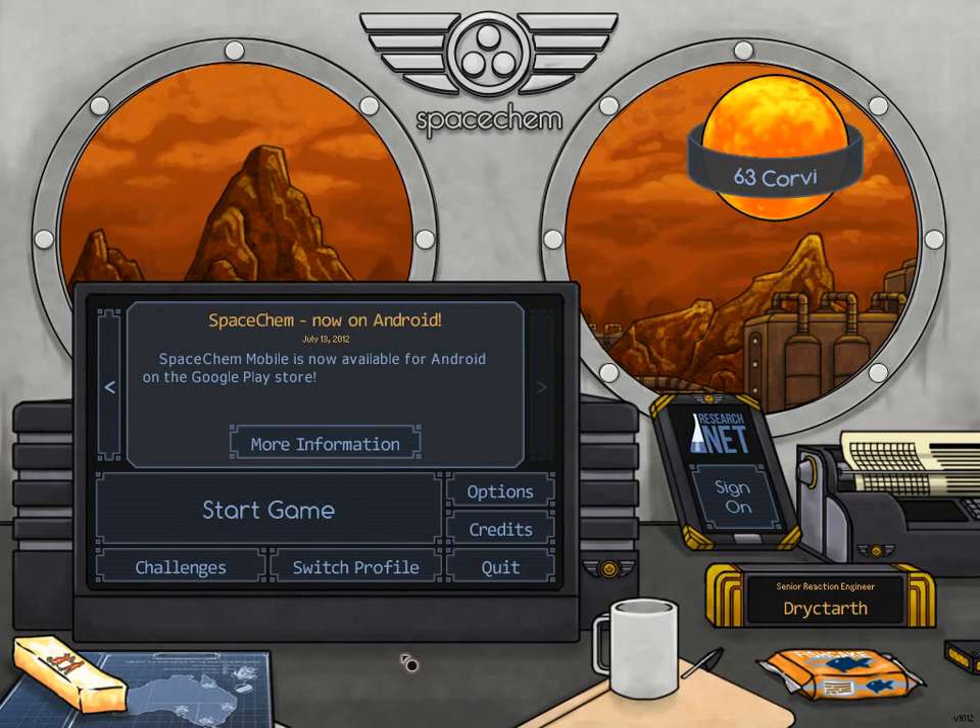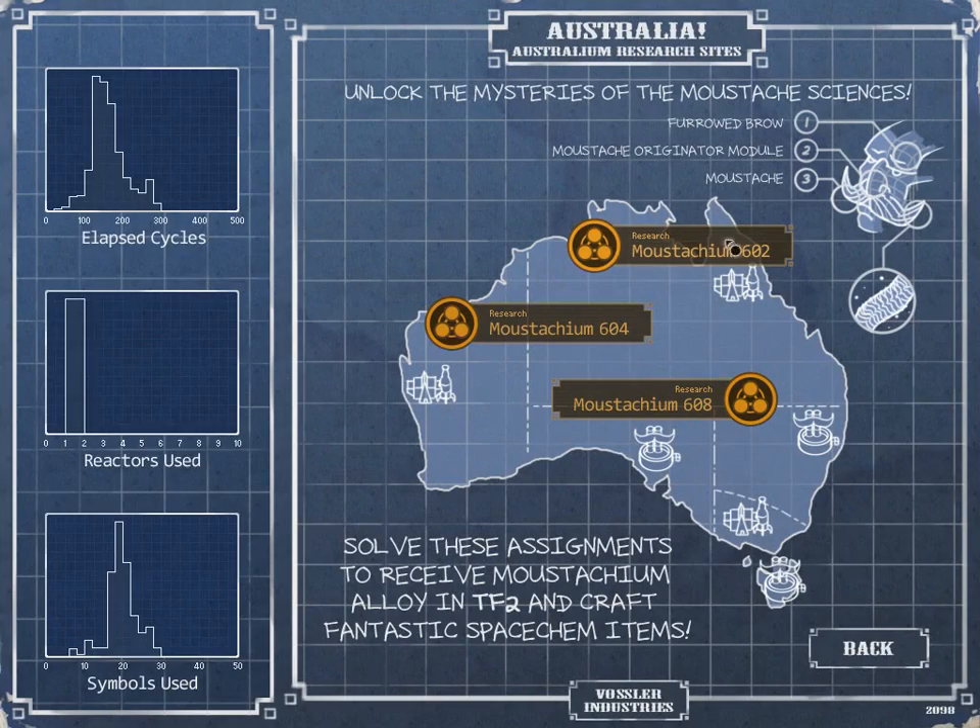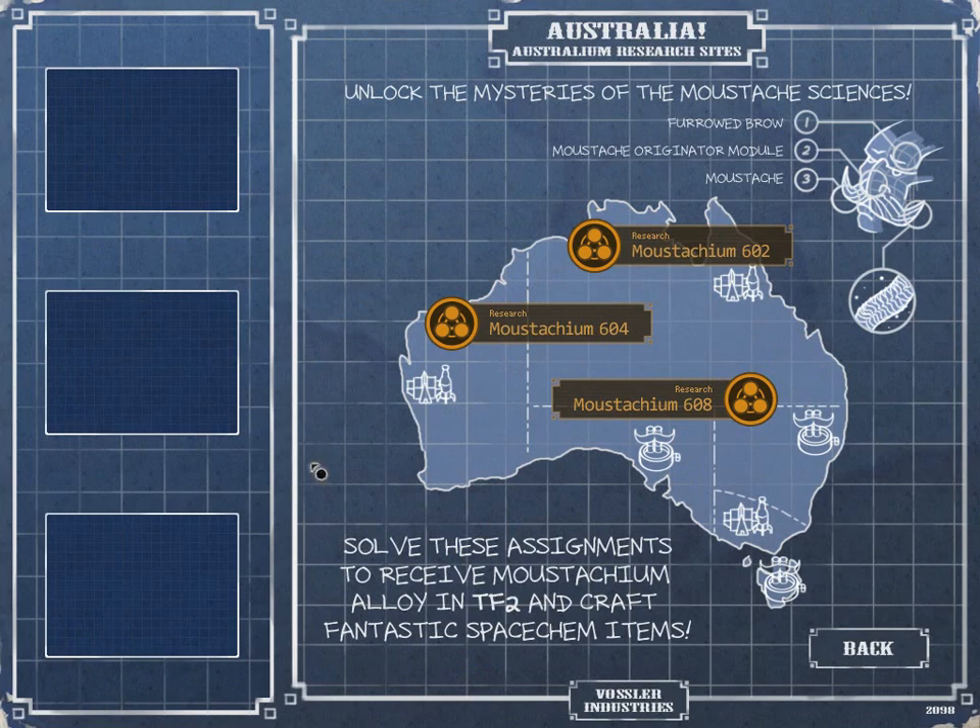Welcome everypony to SpaceChem. Today's showing off is about an interesting little puzzle game called SpaceChem. It's available on Steam for a pretty cheap price. You can get it with two downloadable options that give you some special things — one is called 63 Corvy, and the other is an Australian thing where you get some stuff for TF2.